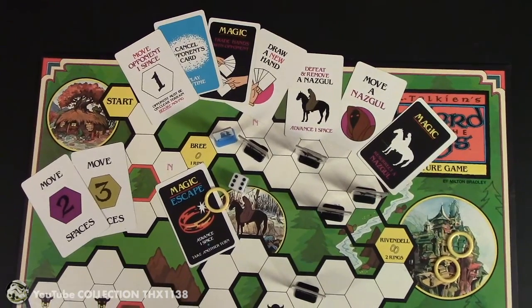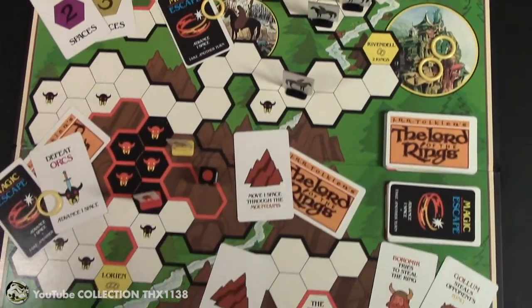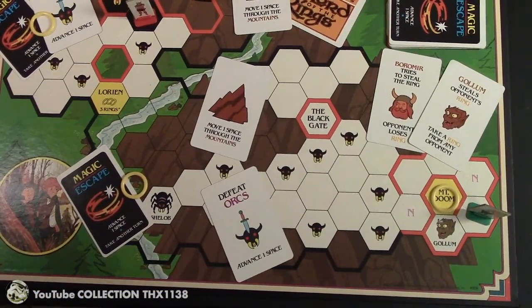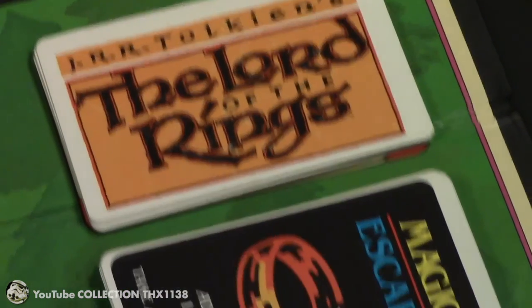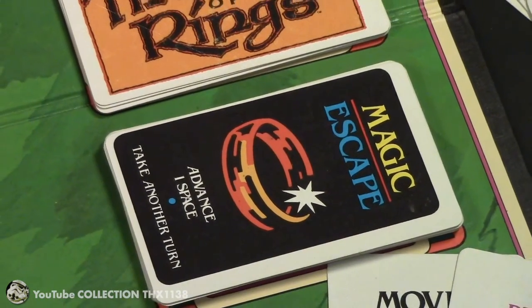Before I show you the individual components and rules, I'll do something different and show you the types of cards you can play in certain situations on the board. Each player has a hand of five cards at all times. There's a draw pile and a discard pile, and when all the cards are used you reshuffle them.